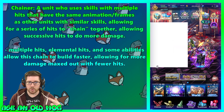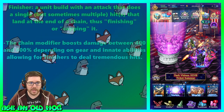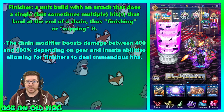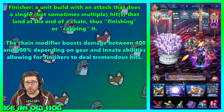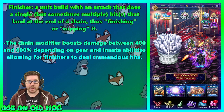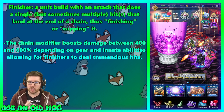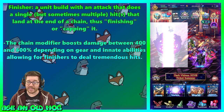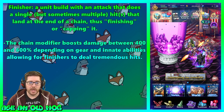Chainers are characters that do hits together with other units to help the chain modifier build up. A finisher is a unit built with an attack that is often a single powerful hit — but sometimes multiple hits — that lands at the end of the chain, finishing or capping it. The modifier you get from the chain cap goes between 4x and 6x depending on your gear and innate abilities. When dealing with damage dealers, you want to max the chain cap all the way up to 6x cap.